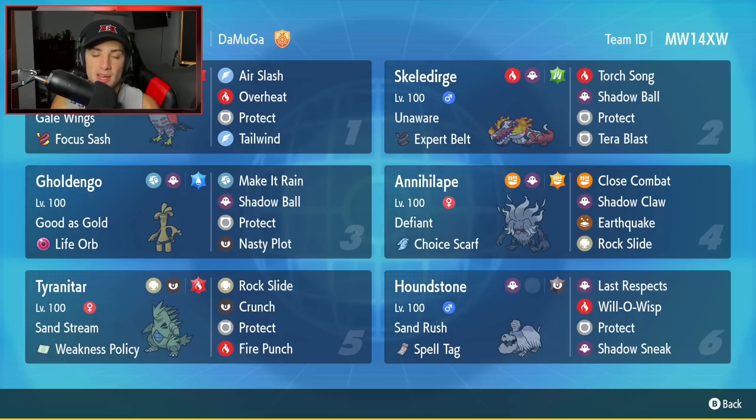Fourth Pokemon is going to be Annihilape - another Pokemon that you guys have been seeing all over the meta, but this Annihilape is a tad bit different. It has Defiant and Choice Scarf like normal, but it's not like the Final Gambit Annihilape where you're just going to sit there, Final Gambit, take out yourself, and take out an ally Pokemon. This Pokemon means business - it's all about attacking. It has Close Combat, Shadow Call, EQ, and Rock Slide.